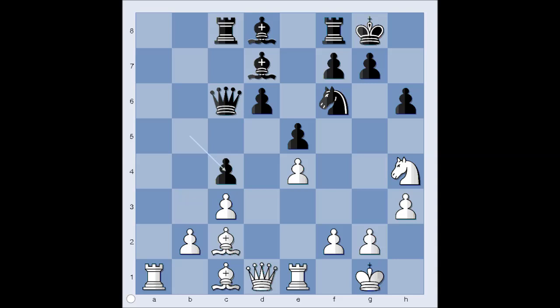22 moves have been played and our human representative is doing well. Bishop to a4, attacking the queen. Queen to c7. Bishop takes bishop, queen takes bishop. Knight to f5, attacking the pawn on d6, and the white knight is extremely well placed on f5.